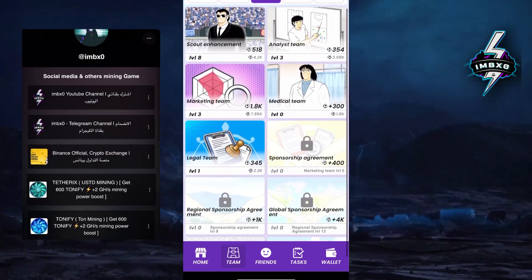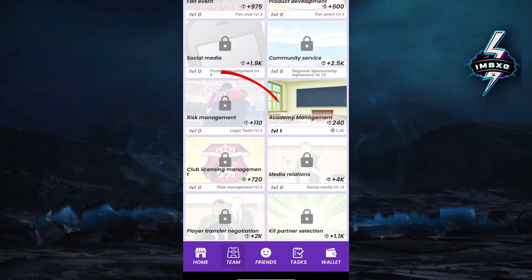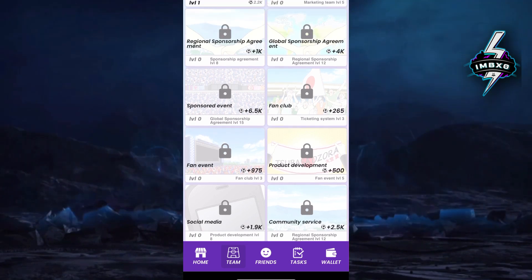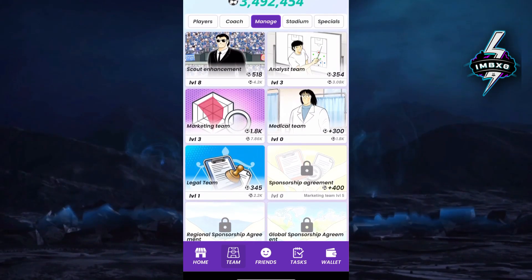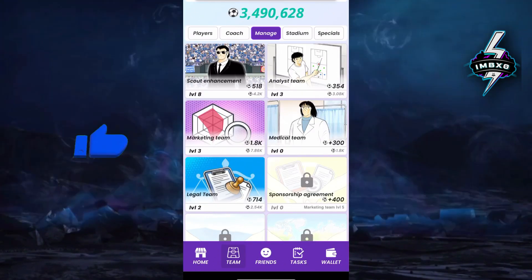Make sure to turn on notifications so you never miss an update. Follow my lead to find the required card to release the trap card — scroll up. Choose the Legal Team card and upgrade it to level 3 to proceed on the journey.